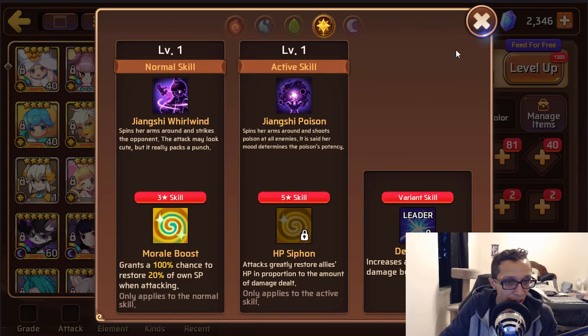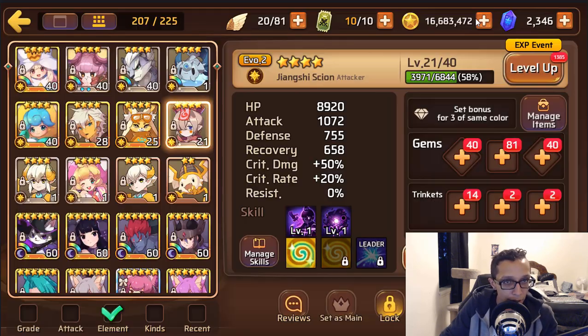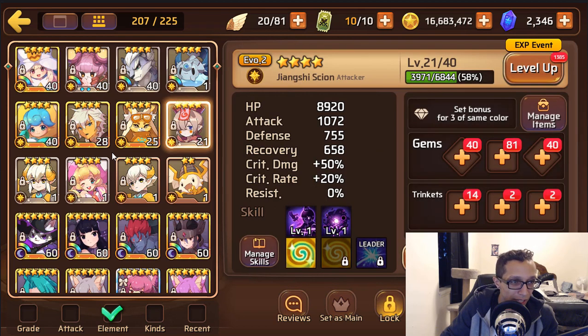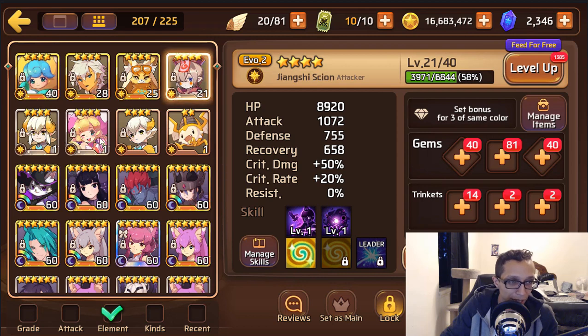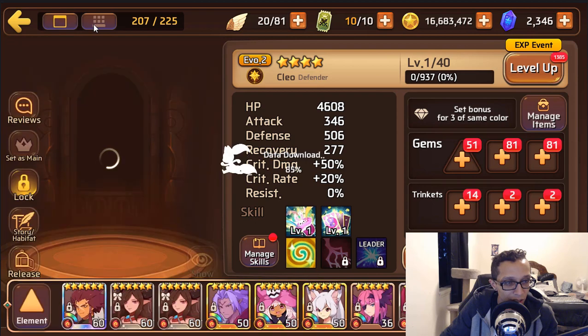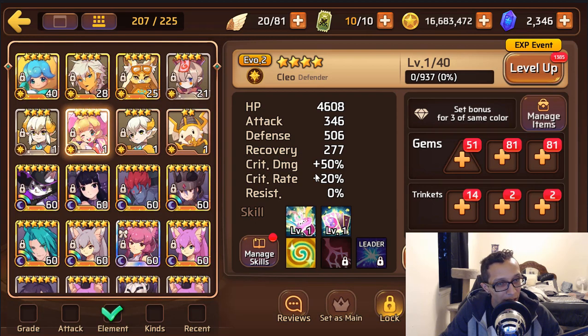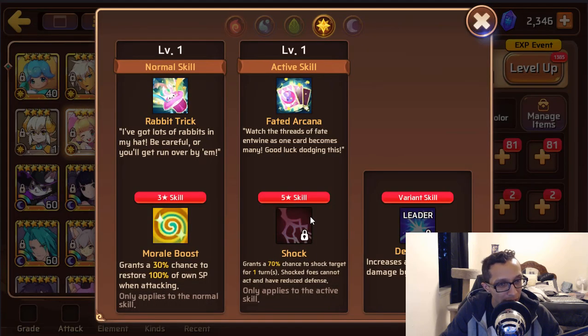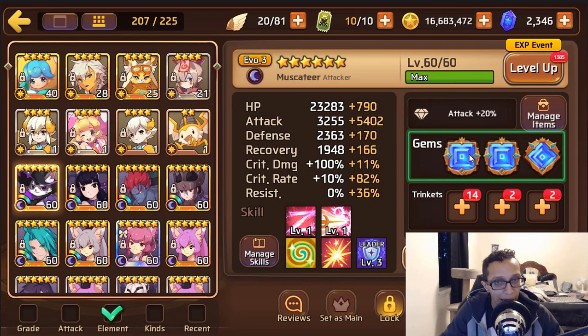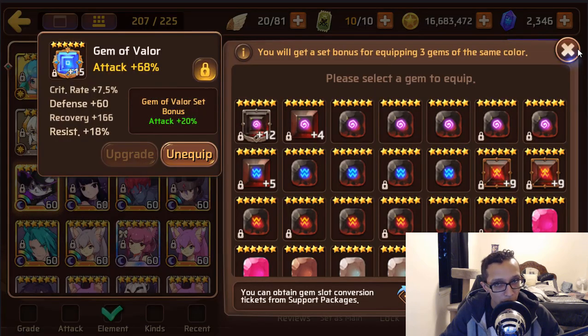Light Jiangshi — in theory she's great, but she's only evo 2, not really necessarily worth the investment at this point. Light Incubus — you don't need him. Chloe — she's evo 2 and her three-star skill is just Russian roulette. Not worth the investment.